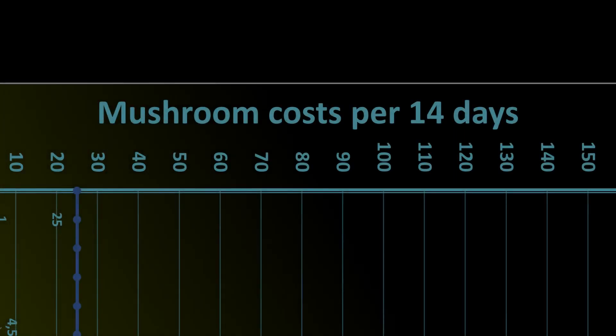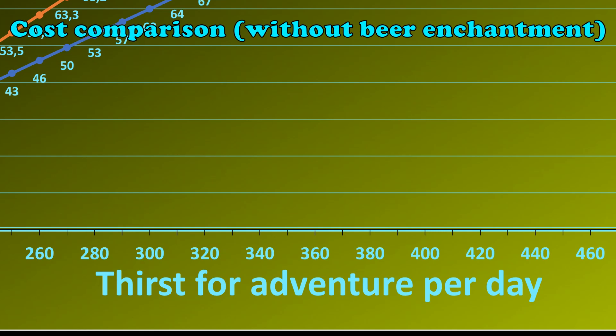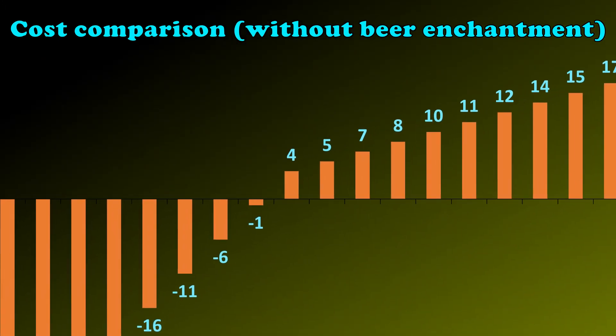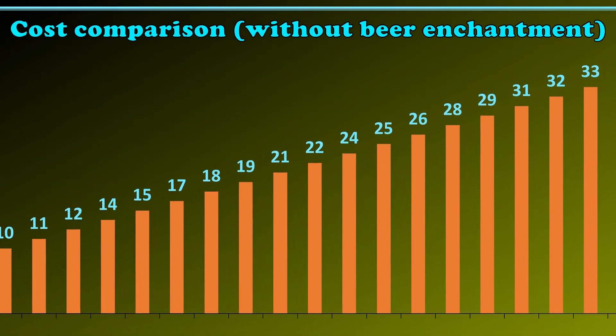Now you can see a statistic which shows the costs of both mounts per 14 days without the additional beer which you can get with the beer enchantment from the witch. It might look complicated, but don't worry, it isn't. The x-axis shows the raw thirst for adventure without it being reduced by a mount. As you can see there is an intersection around 191 thirst for adventure, and exactly at this point both mounts cost equally many mushrooms. Afterwards the 30% mount becomes more and more expensive to sustain in comparison to the 50% mount.